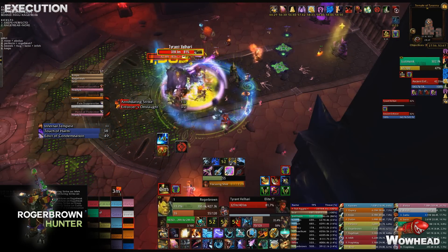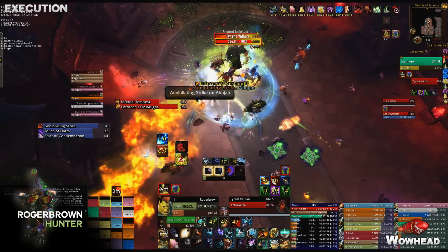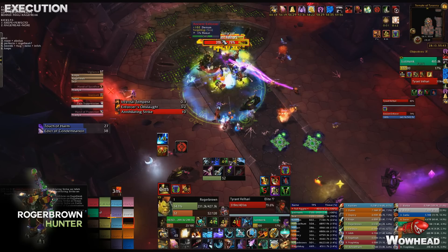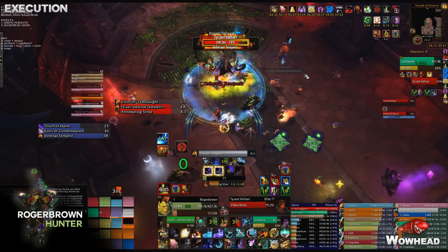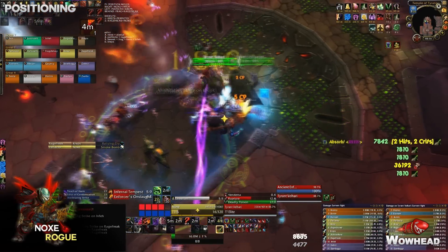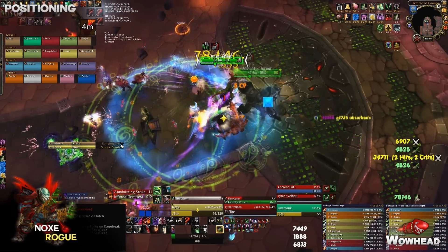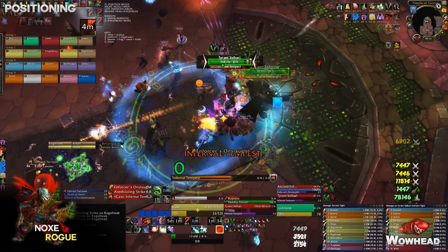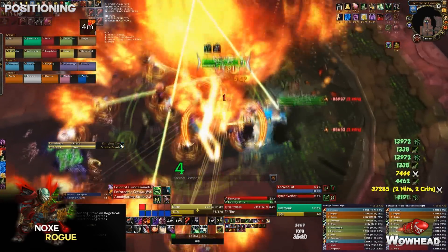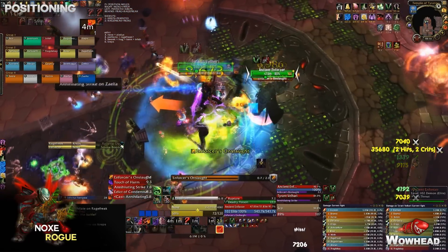Positioning the add and the boss can be really tough for the tanks because of hitboxes — take small steps because big movements will cause the bosses to run around you. Keep the boss basically where she starts from the beginning of the fight. Ranged DPS spread around the boss, leaving the back of the room free for the balls the add spawns.